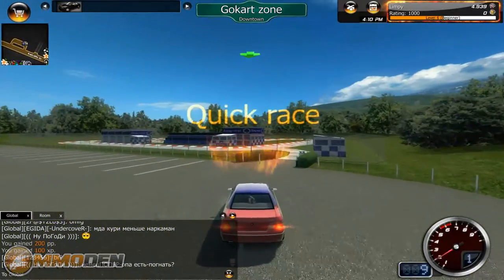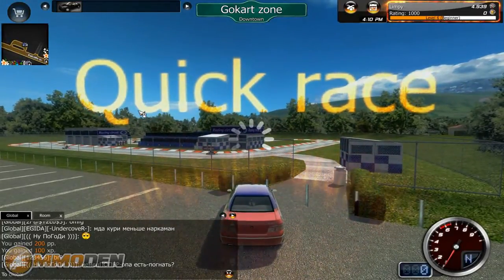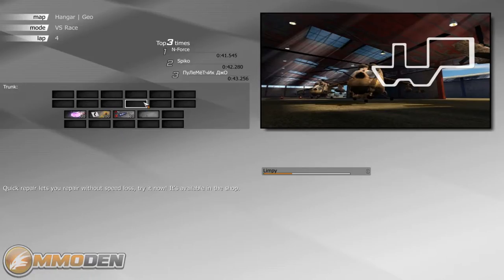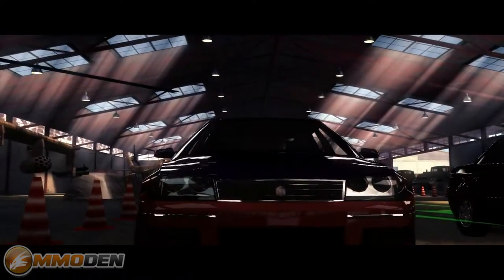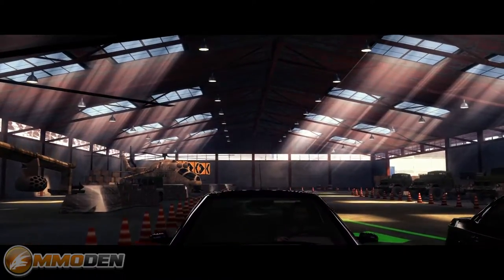So we can do a little power slide into this little parking lot and we're going to jump into a quick race. It looks like it's almost like a little go-kart race. Let's see what they've got for us. The map is the hangar, mode is versus race, and laps total four. It's loading up right now.